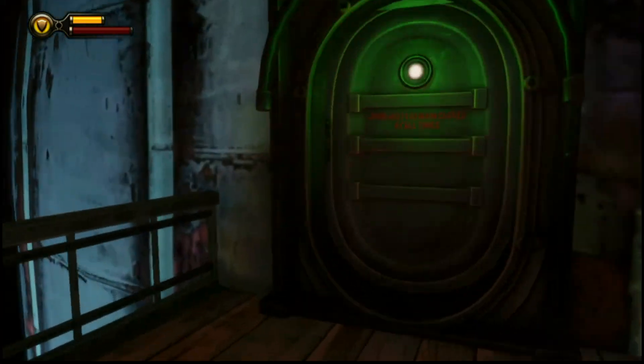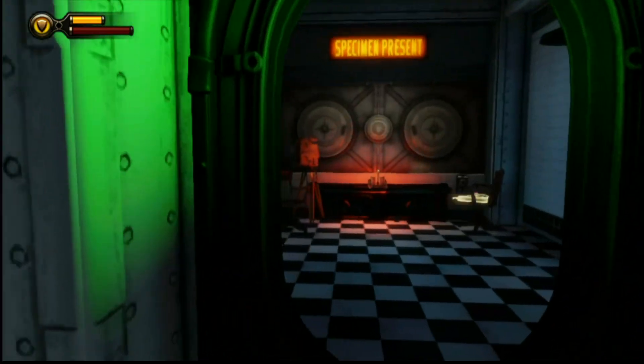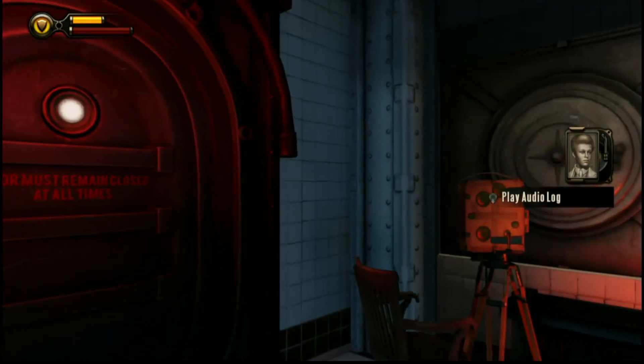And finally, number five can be grabbed right near the end of chapter five before you break into Elizabeth's cage. Keep watching after this — you can hear all of the Voxaphones we've since gotten and check to make sure you got them all. Enjoy.